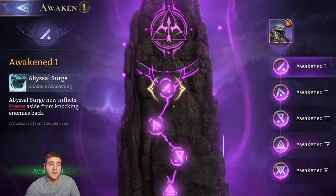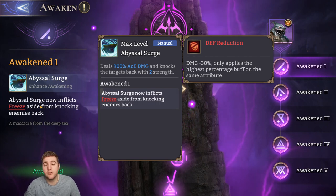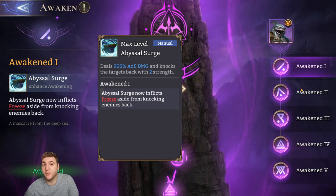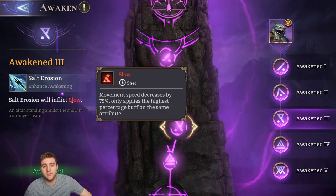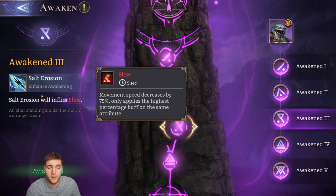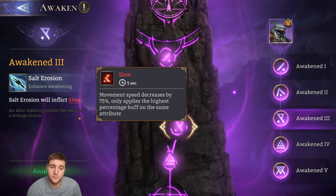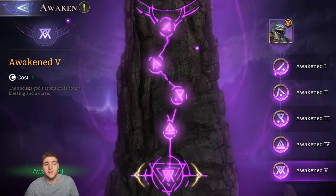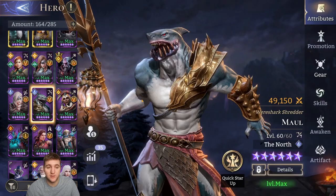Maul has really good awakenings. Awakening 1 makes his Abyssal Surge ultimate freeze enemies for 3 seconds — a great control that helps massively in campaign and gear raids. Awakening 2 gives 5% crit rate. Awakening 3 makes his Salt Erosion passive add a 75% slow for 5 seconds on his basic attacks, essentially turning him into a CC machine. Awakening 5 drops his cost from 22 down to 17, which is much easier to fit in a team.